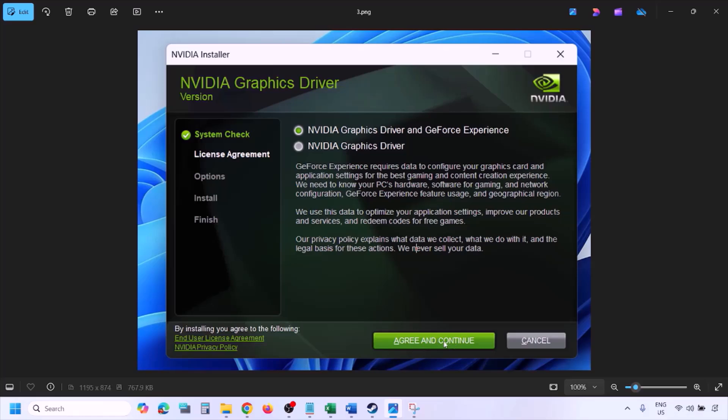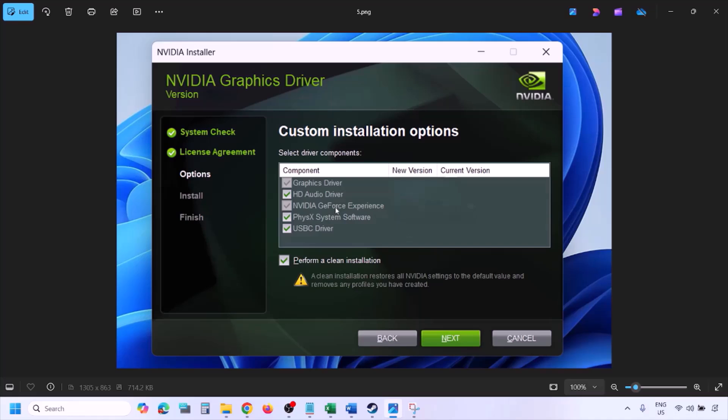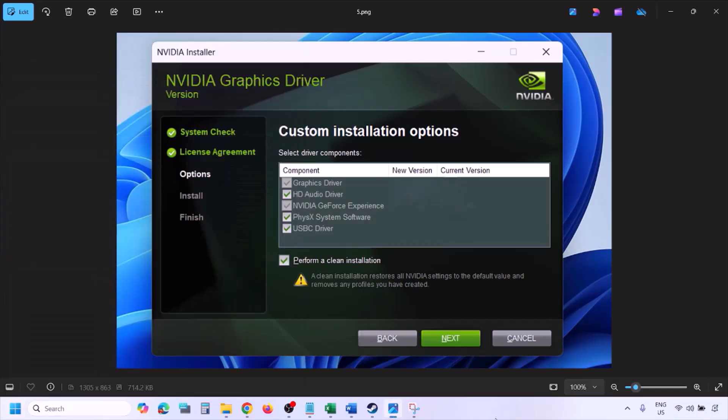Once the download is complete, run the EXE file. Click Agree and Continue, then select the Custom option — by default Express is selected, so select Custom and click Next. On the next screen, put a check on the box which says Perform a Clean Installation. Click Next and let the installation complete. Once done, restart your computer and after the restart launch the game.